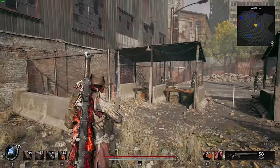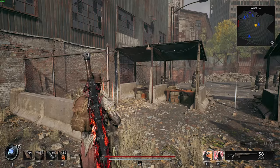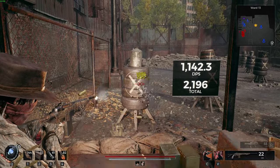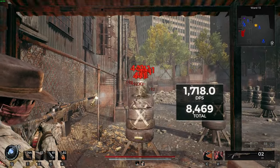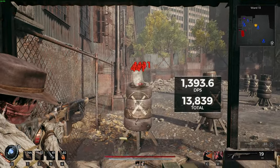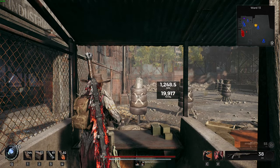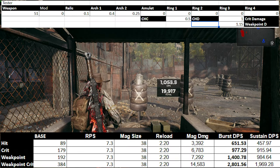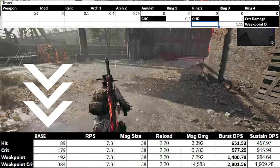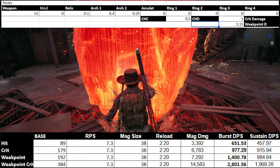However, if we just reset the range by moving away and now put Momentum on — this is the part where this gets annoying, simply because Momentum is not giving us what it should be. And before people ask, I don't know if it is giving double the crit chance as well, or if it's just double the crit damage. Here we can see that for crit we are getting 205, and for the weak point crit we're getting 441. So this is what it should look like after adding just 30% critical hit damage — 179 and 384, not 205 and 441.